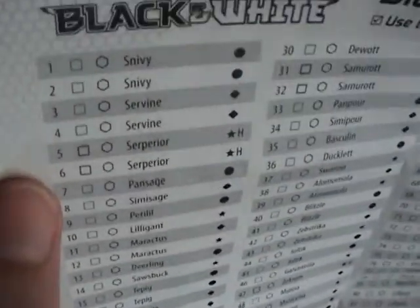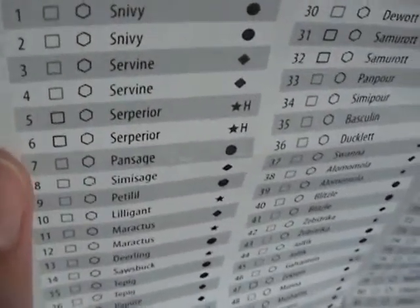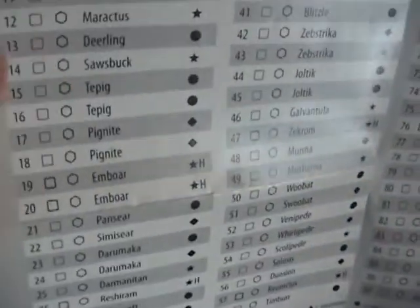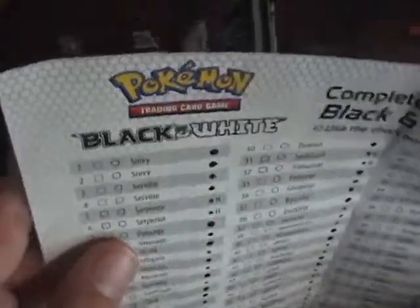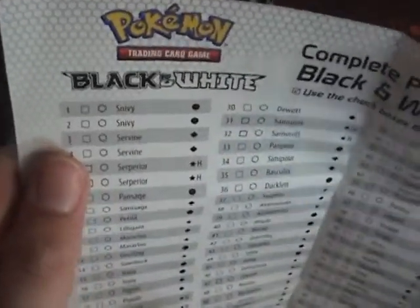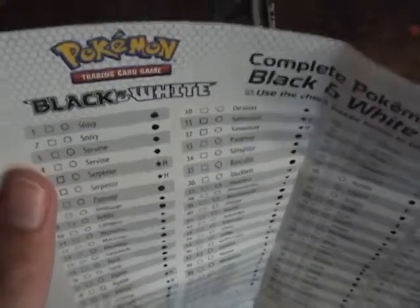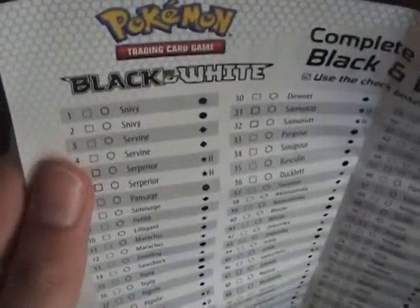In Black and White they actually changed a couple of rules. This is the card list — it's on the back of the placemat. There are two Snivys, two Servines, and two Serperiors, and there's actually four versions of each starter — one from the Sneak Peek tin, one in the deck, one from packs, and one that you could get in blister packs as promo cards. So there are four of all the basics but two of the other ones.